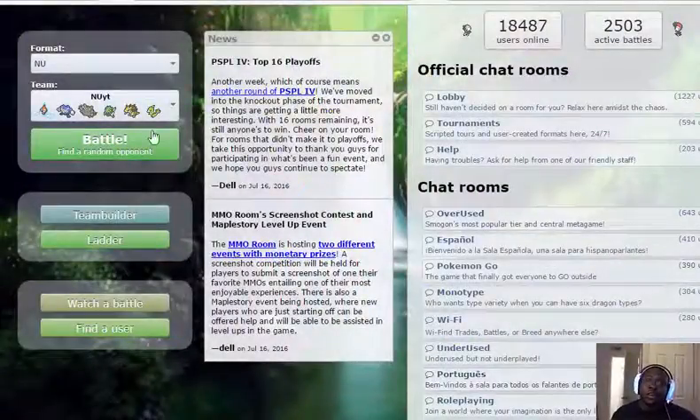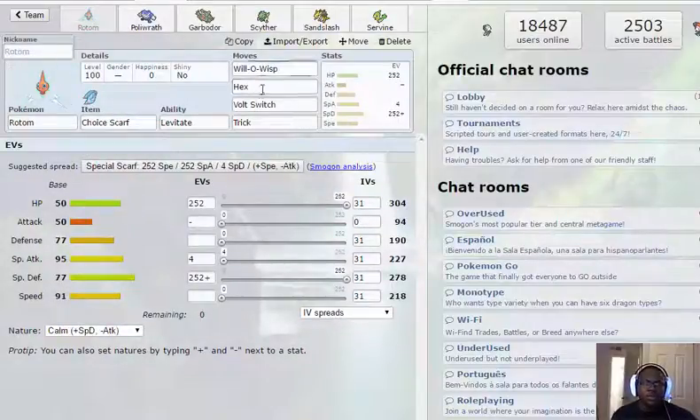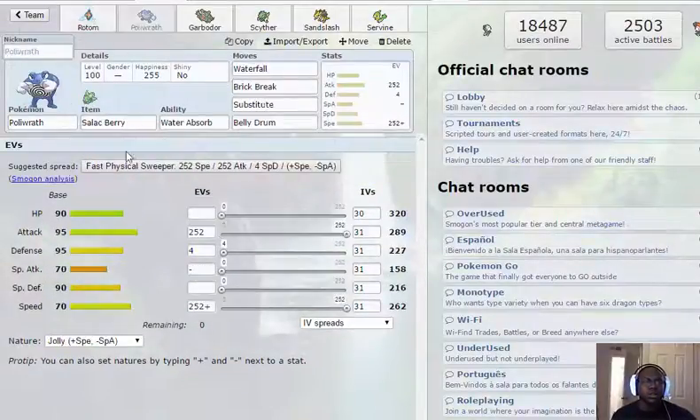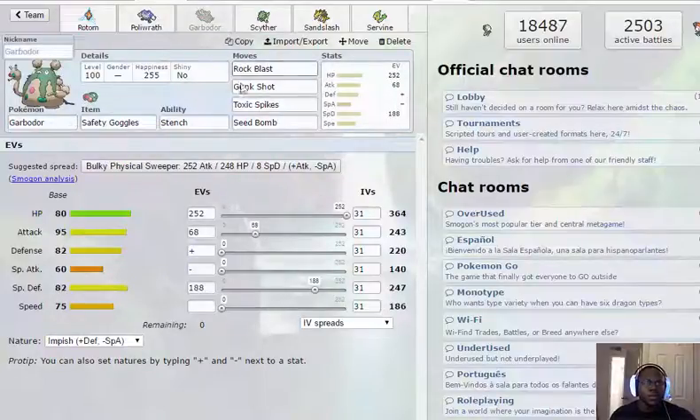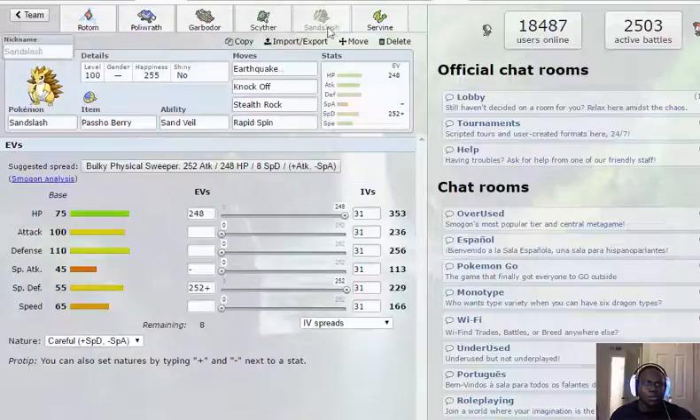What's up guys, Dom here bringing you a NU live. I built a little team real quick — Choice Scarf Rotom with Hex, Volt Switch, and the same Belly Drum Polywrath from my earlier NU live. I thought about how well that would work in NU because a lot of people wouldn't be ready for it. I've got Garbodor as a lure for Vivillon with Safety Goggles and Rock Blast, so I bait the Sleep Powder and rock blast away. Scyther is just a Choice Band with U-turn, Air Slash, Quick Attack, Knock Off.